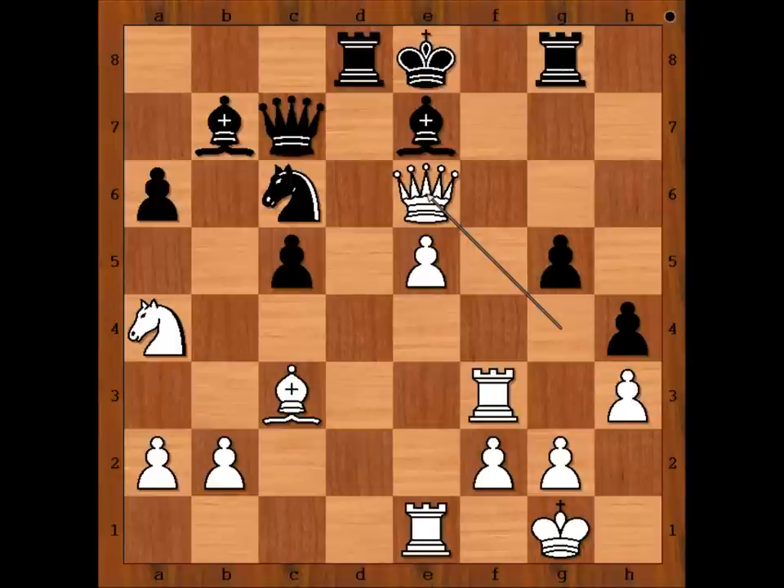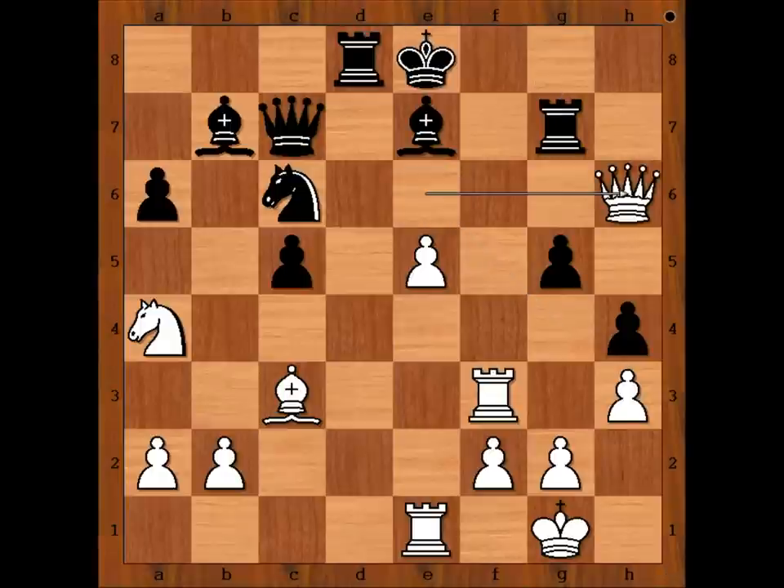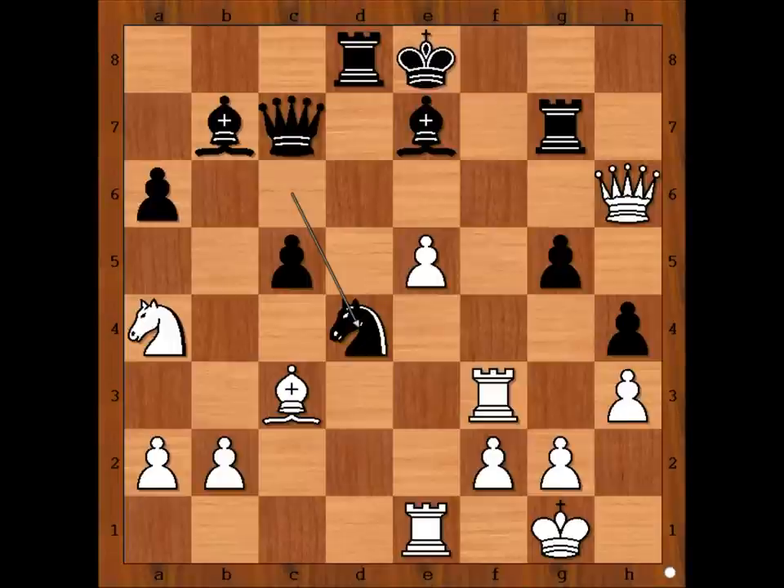The rook is under attack. Rook to g7, queen to h6, attacking the rook again. Knight to d4, threatening knight takes rook check. Better to move the rook. What would you do? Caruana didn't move the rook — he played e6. What a brilliant move!